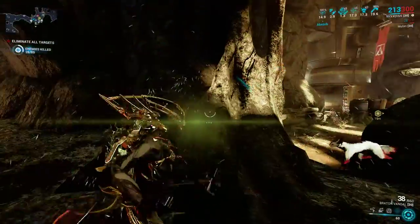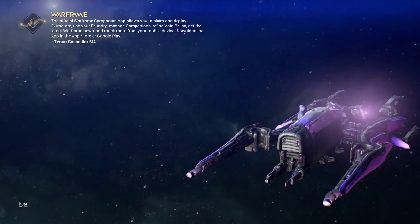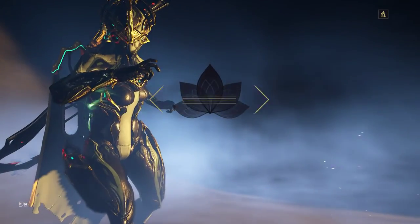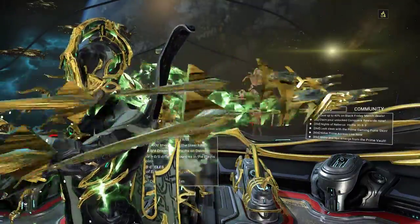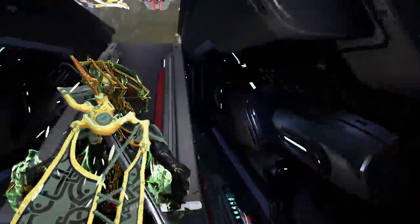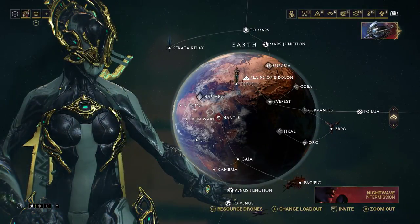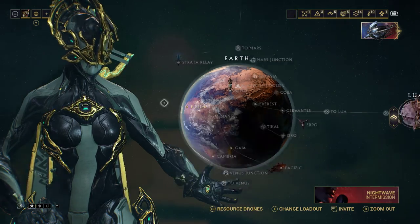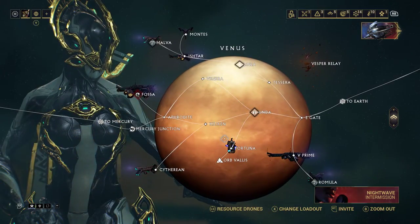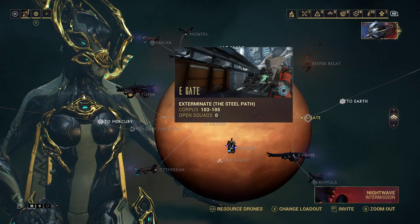Alright, you get the picture on Grineer. Let's test it out on Corpus, because that's a better way to show how it works with the two main factions. I'm not going to show Infested because Infested are easy at any level — they don't gain armor, they don't gain shields, they still have their normal health bar. On Steel Path with Infested, the only thing to watch out for is the drones throwing toxic clouds — DE doesn't know how to calculate multipliers so you will get insta-killed no matter what.